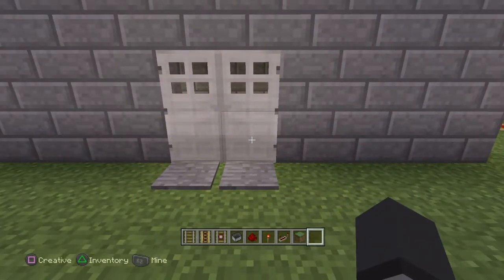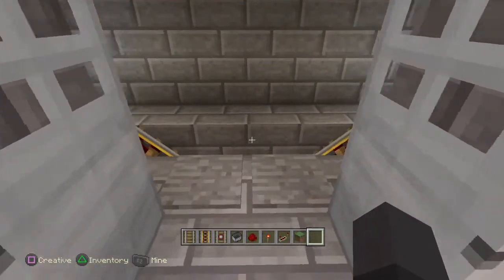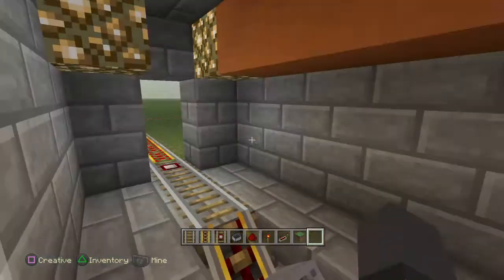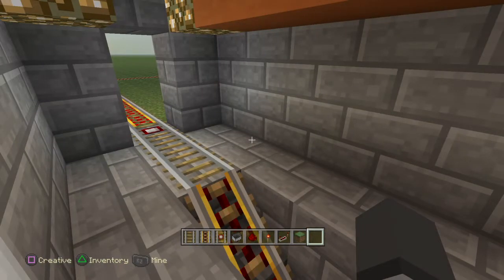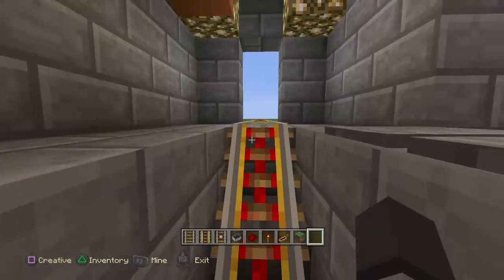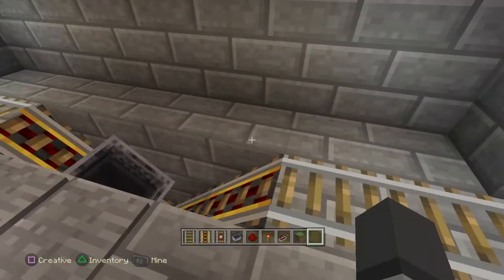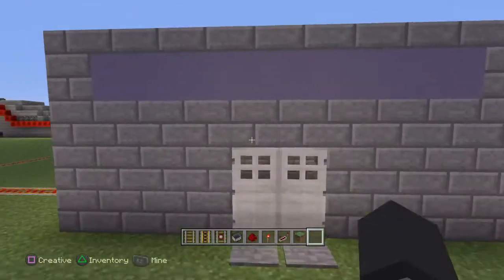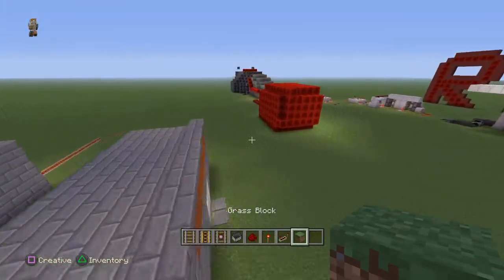Hey guys, Philly Rules back here, and today I'm bringing you a new redstone how-to. This is a simple metro system — it goes, and another one comes. It's fully automatic, so let's wait for one, hop right in, move on, and then simply get out and move on. Today I will show you how to actually build it.